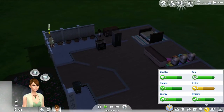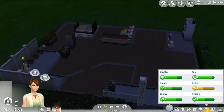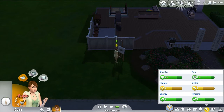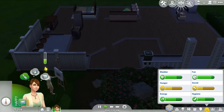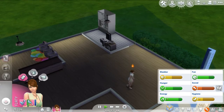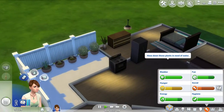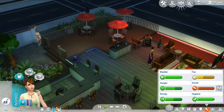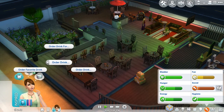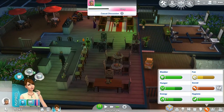Alright guys, this is the house so far. We need lights, we need a lot of stuff still. I put this easel out here because we need money, and we need money fast. Take a cold shower, and then once you're done with that — water with tears, wow okay. Order a drink, cream cola, oh goody.